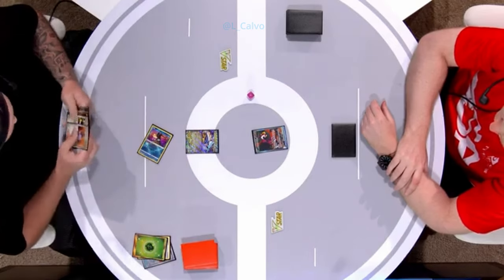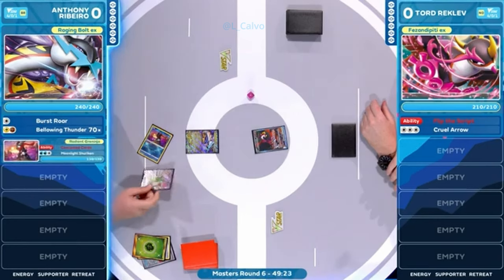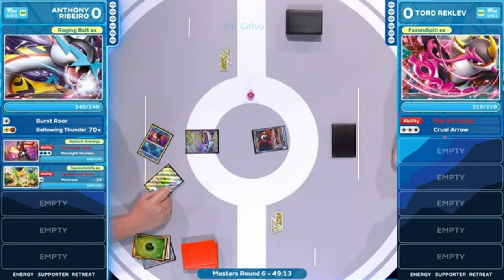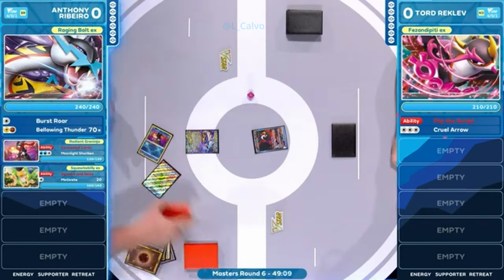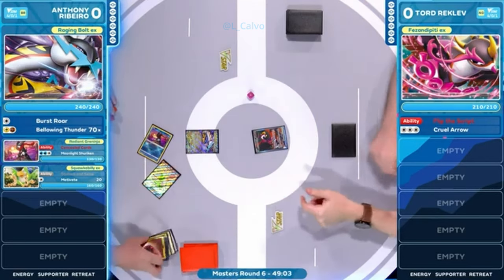You want to see that. Oh, that's a Sada. We're almost there — we're there! Squawk ability coming down here. That Raging Bolt, of course, starting in the active position. We've already concealed cards, discarding that grass energy into the discard pile, drawing two cards. We're going to discard this entire hand now to Squawk and Seize off that Squawk ability EX into a fresh set of cards for Anthony.